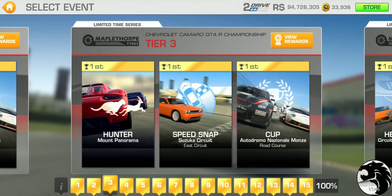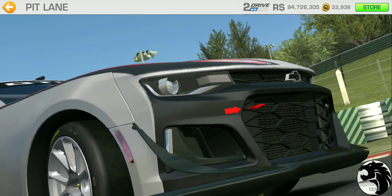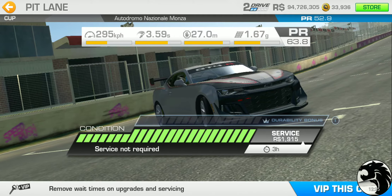Moving on to tier 3 — this is typically when you start seeing your car going into critical condition. We've got a 4-lap Hunter at Mount Panorama, which is a long circuit, a speed snap at Suzuka East, and the cup is at Monza Road Course, single lapper, with a PR requirement of 52.9.